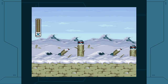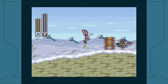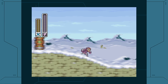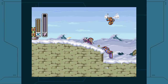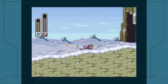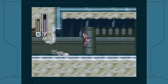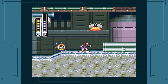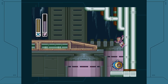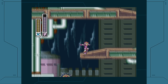We are going back over to Chill Penguin's stage, because there is a Heart Tank there that we could not get before — because we did not have the Fire Wave. But now we have it. I love using the Storm Tornado because it has a large attack radius and can hit multiple enemies. It's one of my favorite weapons to use in the series. I think several speedrunners actually use the Storm Tornado, though I don't always watch speedrunners.